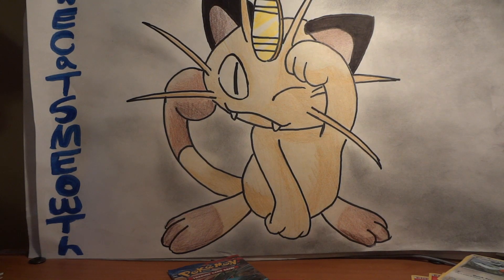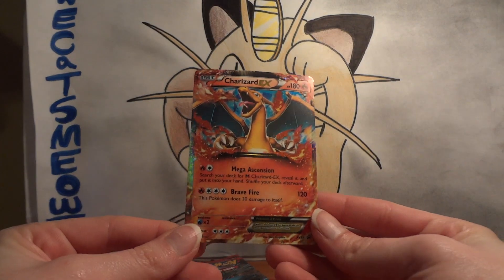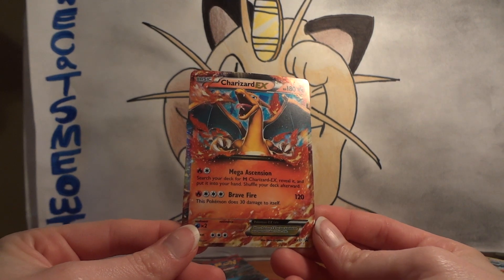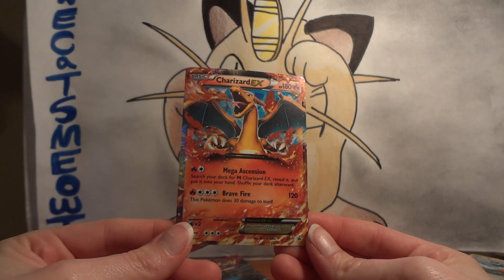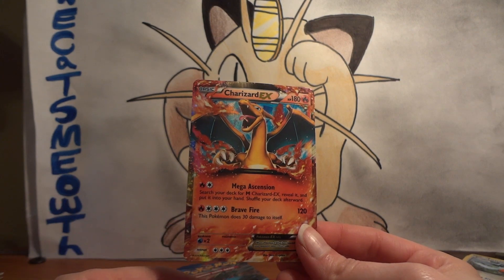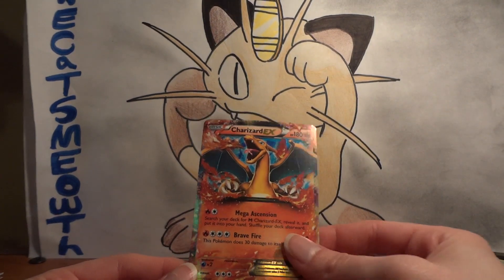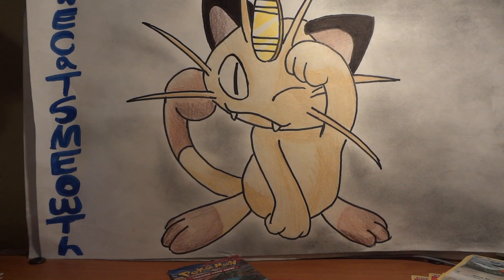Pop out this little one. Here is the promo Charizard. Charizard looks nice — it is a very, very pretty card. Attack-wise though, it sucks. 120 and you hurt yourself. Mega Ascension — you basically just use it for the Mega Ascension. But even that, it's such a waste of an attack because it puts it in your hand. It puts it in your hand? Yeah, so you lose two turns to get a Mega. Oh wow, that's awful.